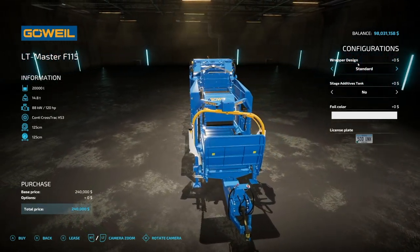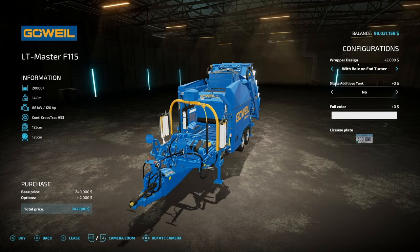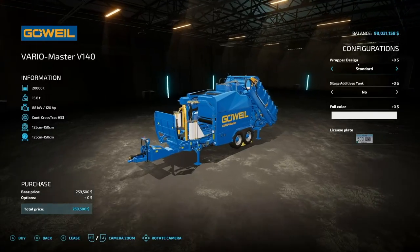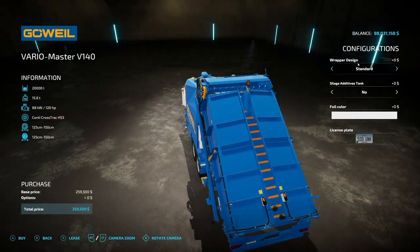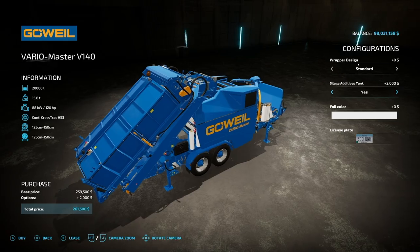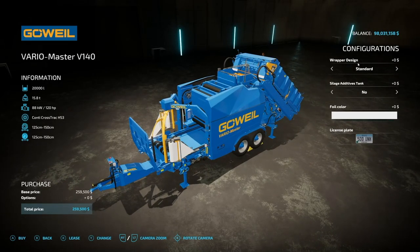It is a stationary baler, so you're not pulling it around. It will also wrap those round bales. Wrapper design options include standard or bale-on-internal — on the front of the piece of equipment, so production goes from back to front rather than front to back. We also have a silage additive tank and five foil colors. The ninth and final piece is the VarioMaster V140, which is essentially the same but also does 150 centimeter round bales and wraps them, with identical wrapper design, the same silage additive tank, and same foil color options.